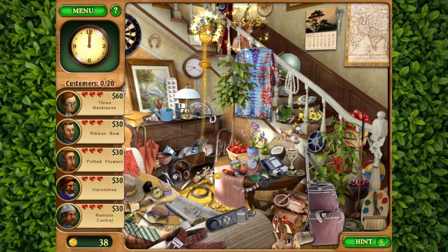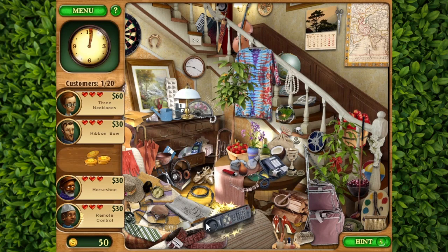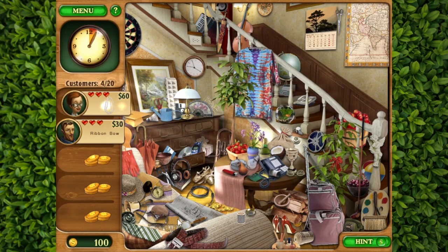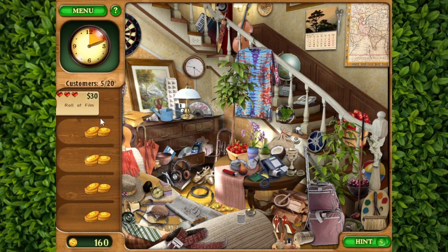One more. Oh, what are these two coins over here? Three necklaces. Ribbon bow. Potted flowers — here's the potted flowers. Remote control — here's the remote control. Three necklaces: I can see one, I can see two. Is this the third? Yeah, there we go. And the ribbon bow — let's get this out of the way. There's a camera over here. That's nice. But we need to find the ribbon bow. So while I look for this, I forgot to mention all this time — this is one of the games that really taught me a lot of words for English. They really helped me a lot by learning the language.